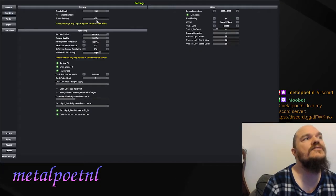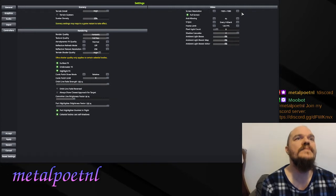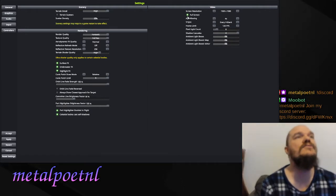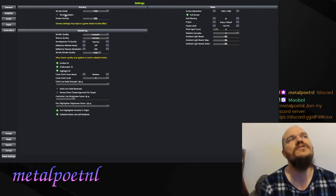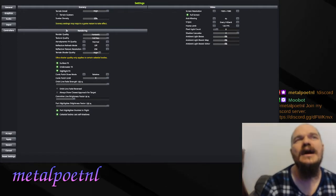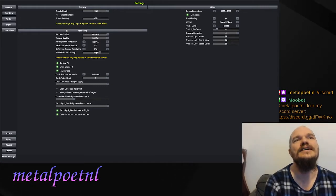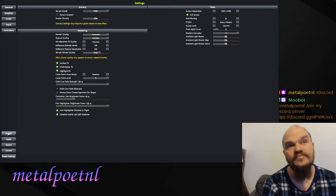Under Graphics you can adjust settings like any other game — set your resolution and decide between performance and prettiness. The biggest catch here is Terrain Scatters. I've got them turned off. There's nothing wrong with turning them on — they're quite cool — but with the Breaking Ground expansion, there are interactable and scannable objects on the surface, and it's nicer if there aren't also non-interactable objects you have to search through. That's really the only settings you need to worry about when starting out.